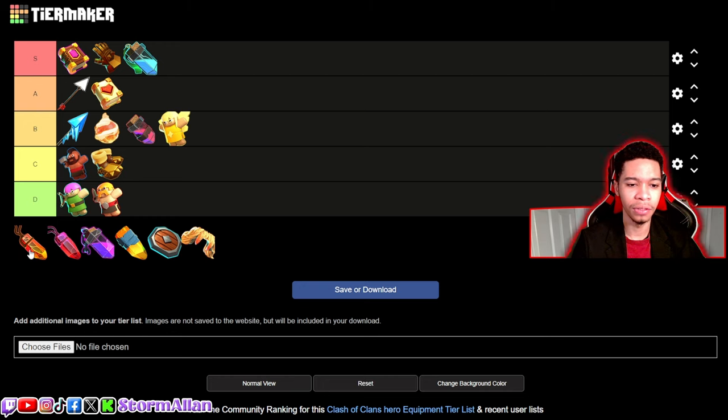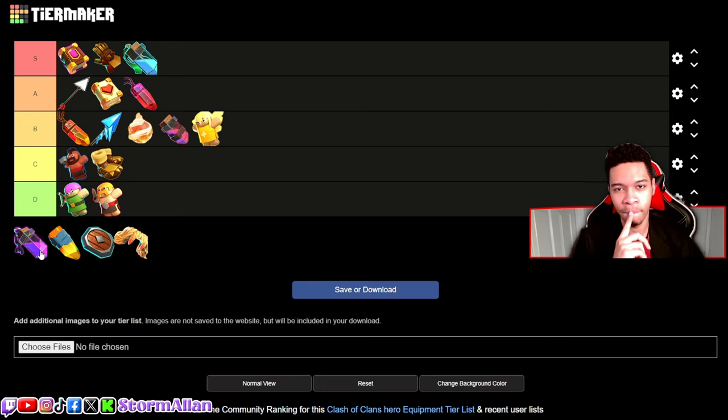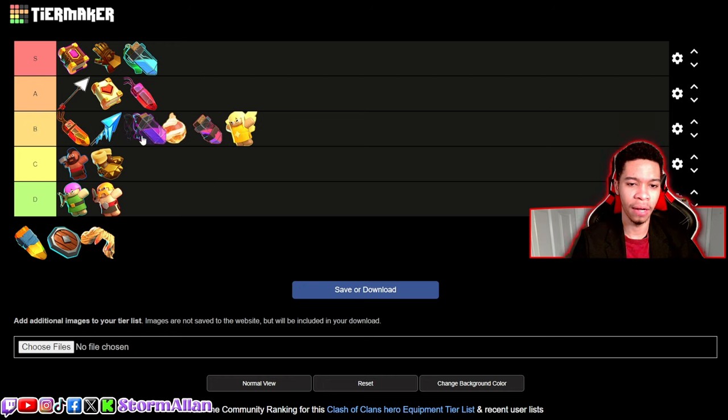The Life Gem is very controversial, but I prefer the Rage Gem over it since with the Eternal Tomb I want that extra damage output, so Life Gem goes in B tier and Rage Gem goes in A tier. The Rage Vial on the King — the Giant Gauntlets already give better damage output, so the Rage Vial is a superior version in a way, but it falls down to B tier, behind the Frozen Arrow.